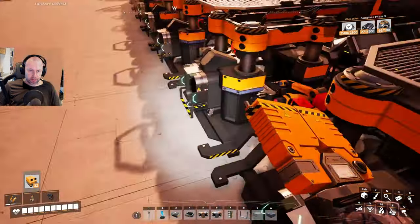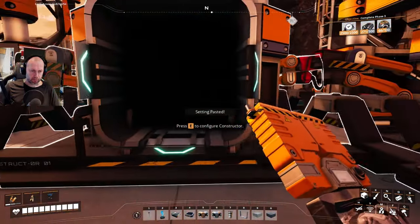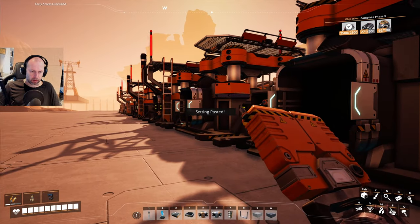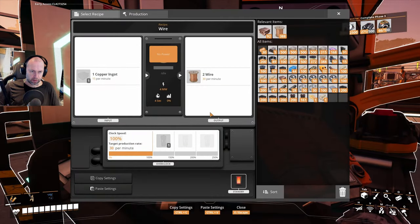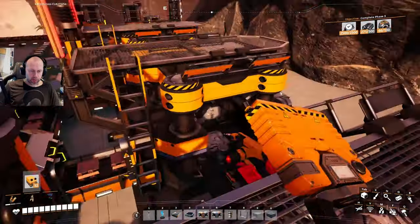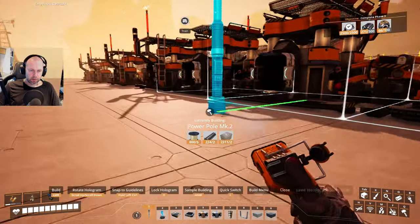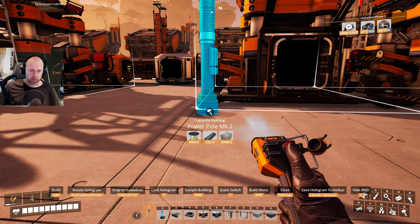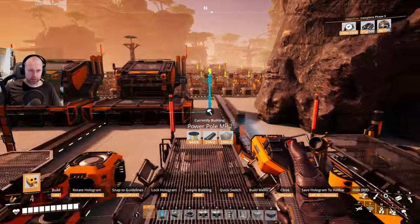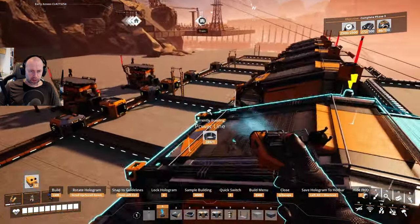This is wire. Let me just copy and paste. Can we do it from distance? Yeah, we can do it from distance. Okay, so this needs power now. Let's hook up that. Let's have one over here. Maybe we can steal from this side.